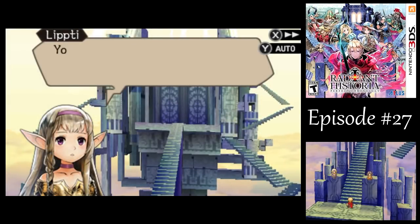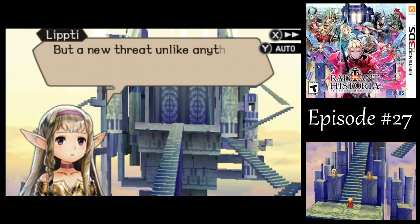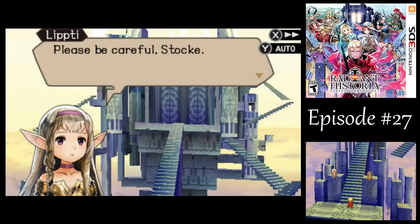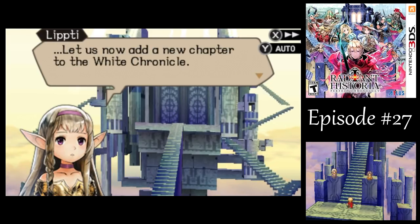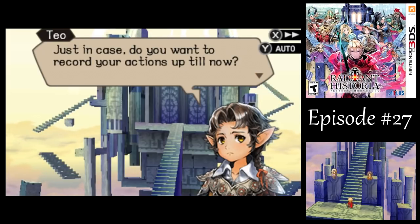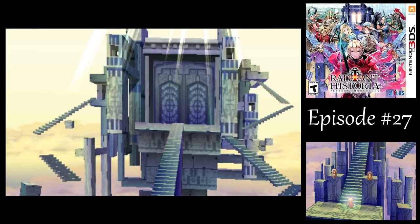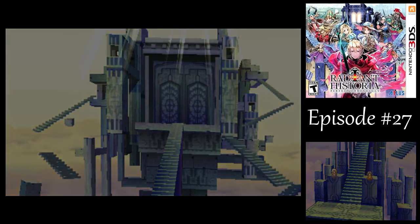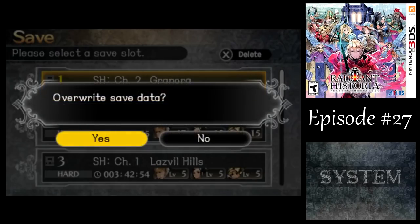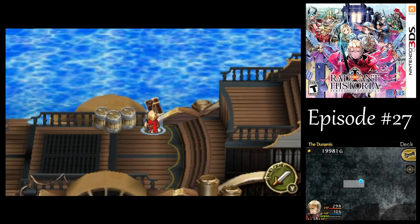You've returned, Stock. You did a good job finding the bombs set up by Grand Org. I just walked around and looked. But a new threat unlike anything you've encountered thus far draws near — please be careful, Stock. Let us now add a new chapter to the White Chronicle. At least I'm doing better in this timeline. Do you want to record your actions up till now? No, I think we're good. We'll just head over to the Dunamis — Nemesia has something else for us to do there. What artifact has Nemesia found this time? Find out next time on Let's Play Radiant Historia: Perfect Chronology. This is A.G. Bailey signing off — have a good day!